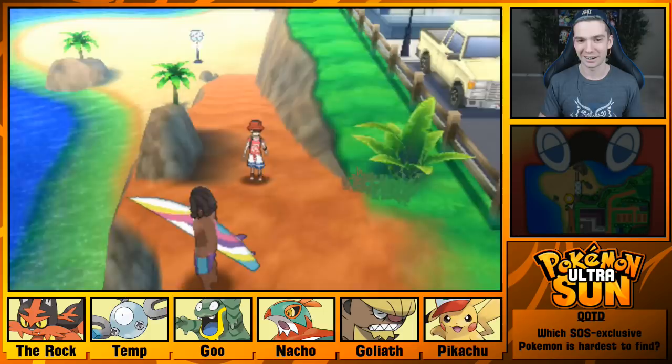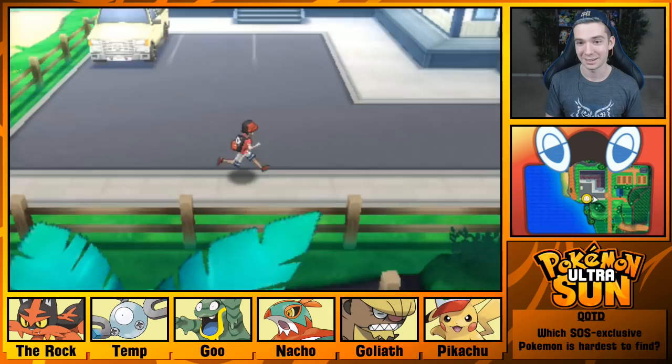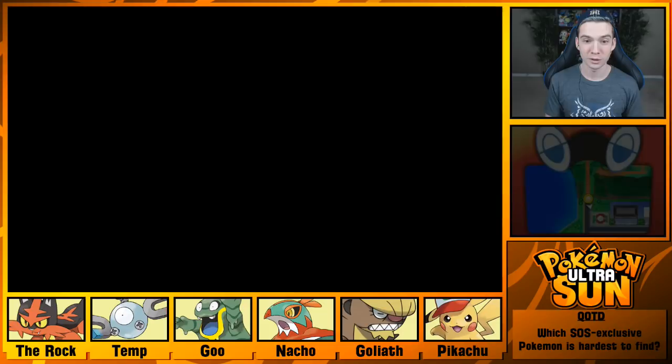On the bright side, on my surfing trip back here I did incredible — I got 28,000 points, got 9 beach points for it, and unlocked a new move: the Primarina Twist. So that was awesome.